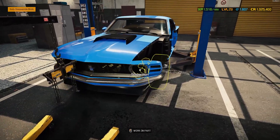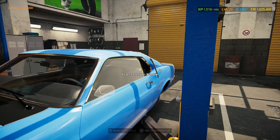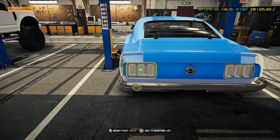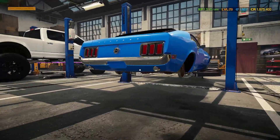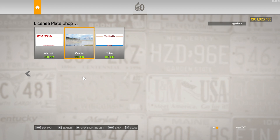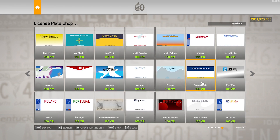I want to get this engine crane out of my way. Looking good. Trunk — do I have everything for the rear? Bumper, tail lights — oh, the tail lights come with the exhaust pipes, I see. Let's get some plates. I think they were California plates again — actually, let's go North Dakota, it looks really cool.